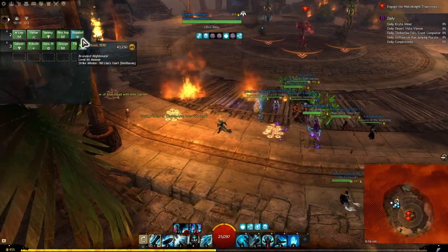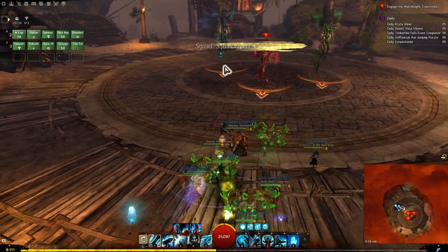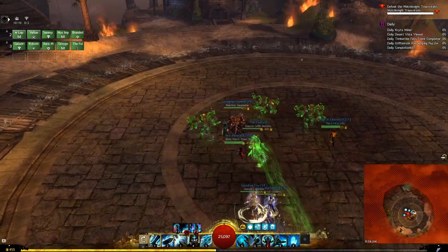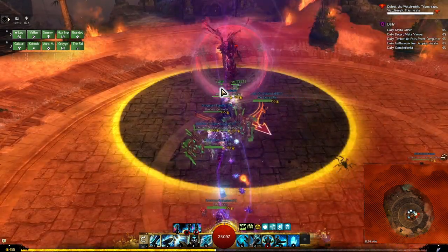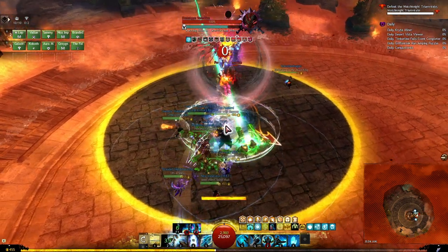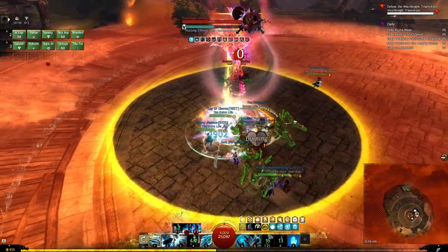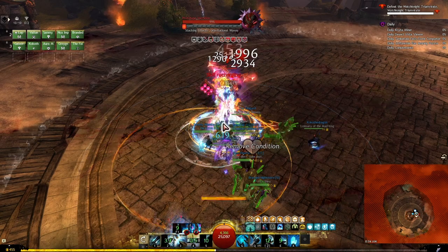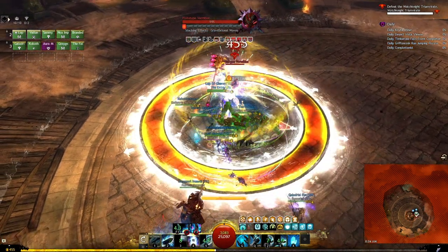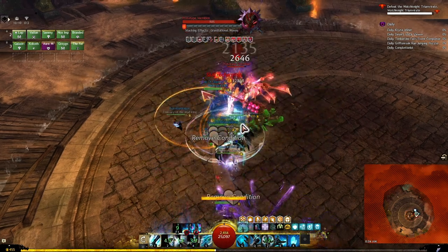Here's a quick guide to the Old Lion's Court strike mission. CC in this encounter is more strategic — you don't want to just CC as soon as you see a break bar, because there's a one-shot mechanic indicated by a circle. The dangerous zone is the orange on the outside, but if you broke the bar it would be on the inside. Generally you don't want to break the bar to make it more predictable, and in a lot of cases it doesn't make a difference.